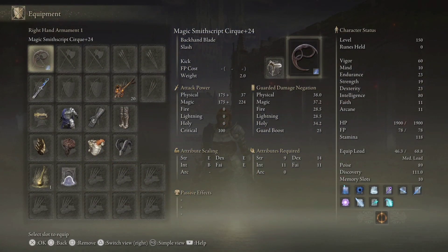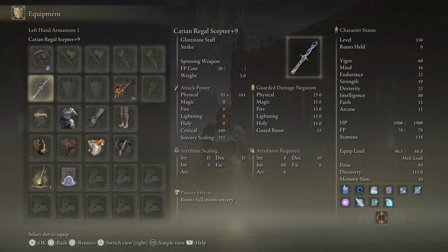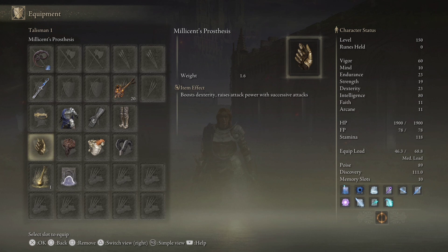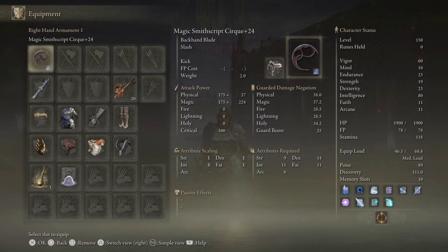Level 150 mage build — let's go over the stats. We got 60 vigor, pretty standard for PvP. 10 mind, it's enough for a wizard build — trust me. We got 23 endurance, that's all I could squeeze out. 19 strength so I can two-hand the jar cannon for invasions, the rabbit cannon. We have 18 dex — I thought I was going to use other weapons but I just like these so much I don't use anything else. You probably min-max and only have 10 base stat, then use Millicent's Prosthesis to get the required wielding stats.